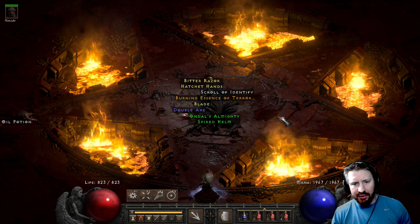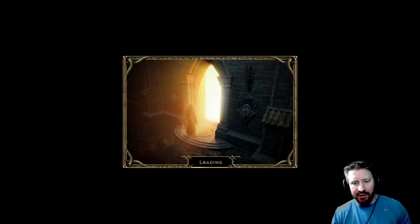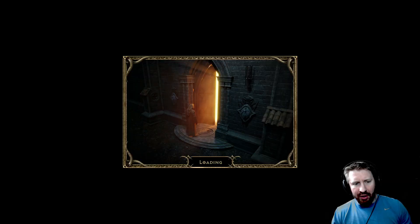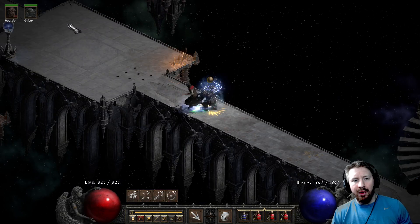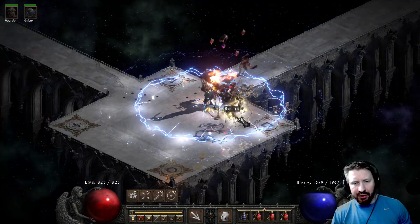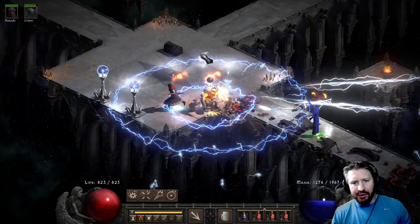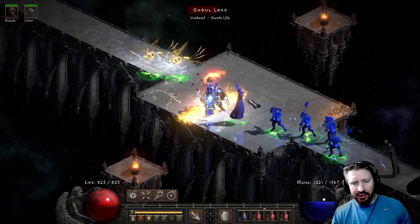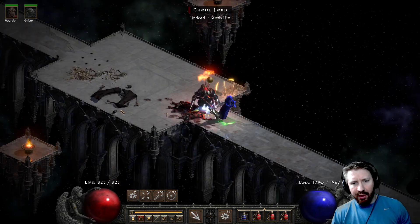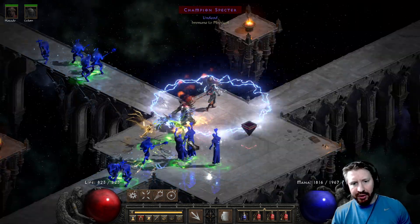With this character, I think Arcane Sanctuary is probably a good place to farm. I like the Pit, but Arcane Sanctuary — you kill these little ghost things and they can't drop weapons and armor. So basically their loot table is smaller. The probability in turn is higher of them dropping the things they can drop compared to monsters who aren't limited in their loot tables.